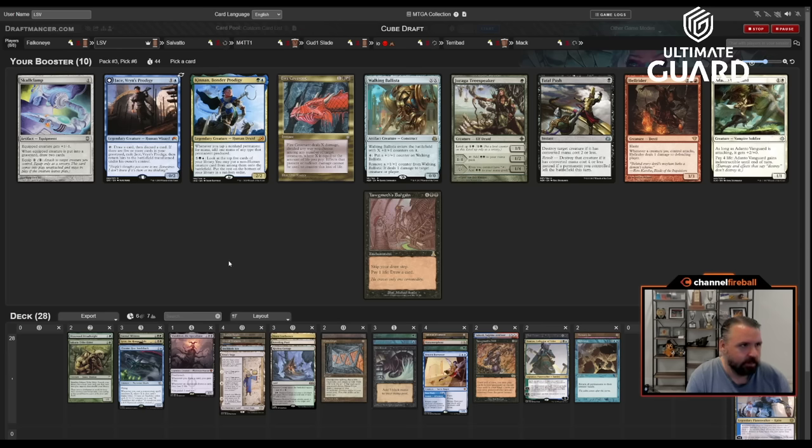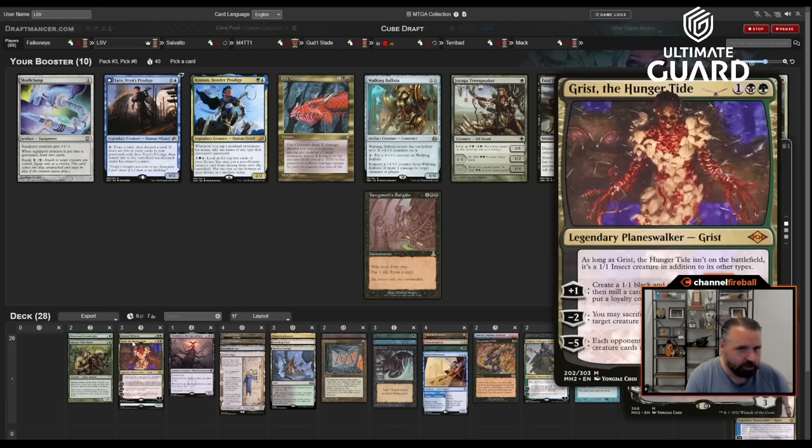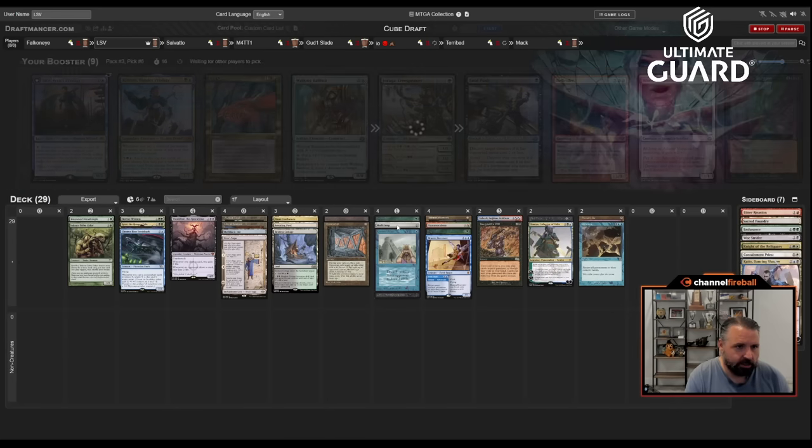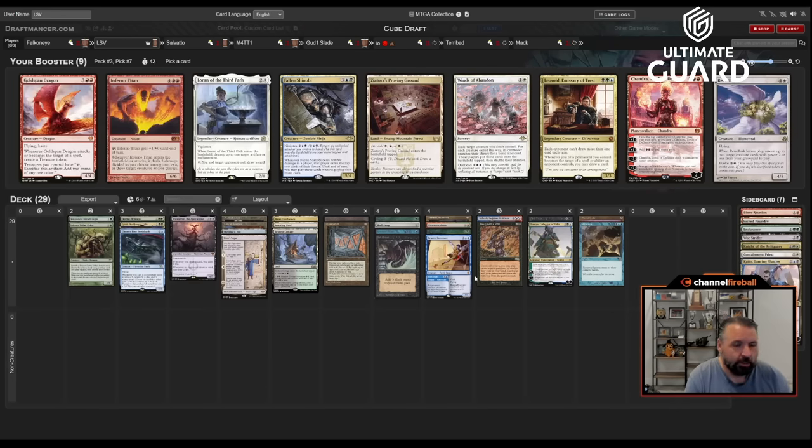Kind of expensive to make 1/1s then flip them — I guess I could clamp Brazen Borrower. I also have Saheeli. No, I'm actually talking myself into Skullclamp — it's also the best card. Passing Walking Ballista is not as big a deal. Jace would be good in this deck especially with Ancestral but I think Skullclamp is going to be great. Oh, Leovold! Leovold and Shieldred work at cross purposes a bit, but it's good to have backup. Leovold-Memory Jar is a good combo because they don't really get Memory Jar value either way. But a tapped black-green land isn't that impressive — though the red-lead does let it cast Manamorphose. I'm just going to take Leovold.